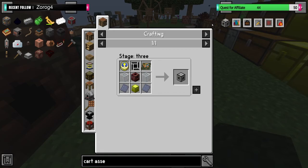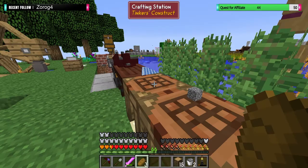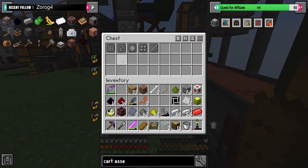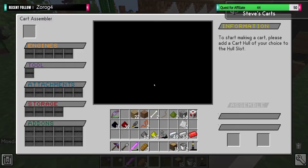Four of these, one of these. We're missing everything because I put them all in the chest. Steve Carts assembly - we've got the thing. What does the thing do? Who knows?